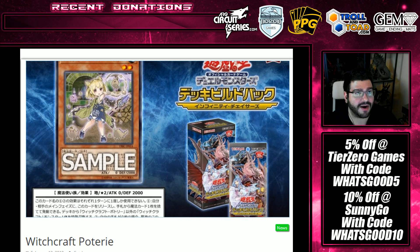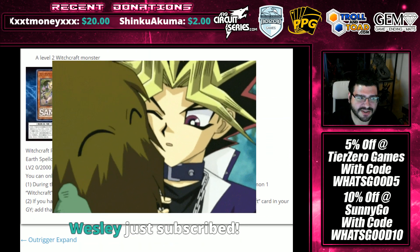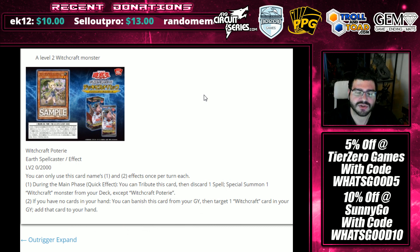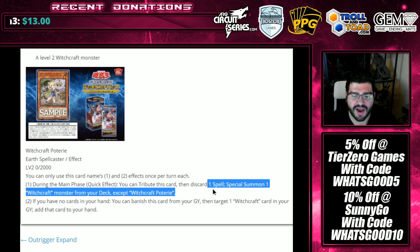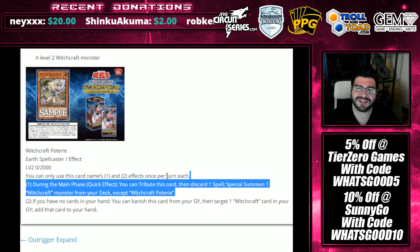Next up, the Witchcraft — this is where the competitive layer starts to build. Witchcraft Pottery: it's an Earth Spellcaster effect monster, level 2, 0/2000. You can only use this card's first and second effects once per turn each. During the main phase, quick effect — you can tribute this card and discard a spell, then special summon a Witchcraft monster from your deck except Witchcraft Pottery. It's pretty darn good for all of them to be Lonefires at the cost of themselves and a spell. If you eat your normal summon and get hit by Ash Blossom, Yikers Island awaits you — but it's cool that the entire archetype gets this.